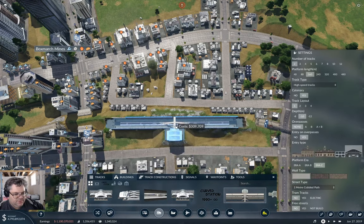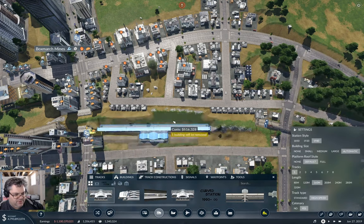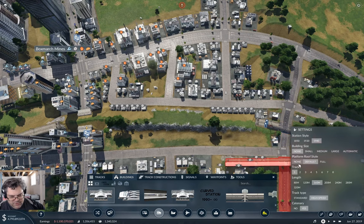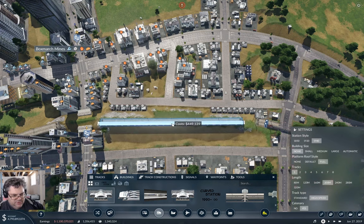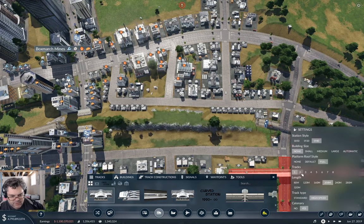So if we go with a regular station, don't put buildings right away, do a full roof, and then we'll do 200 meters — 200 meters seems about right — two tracks.